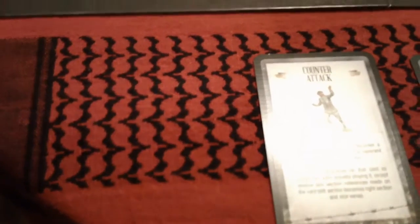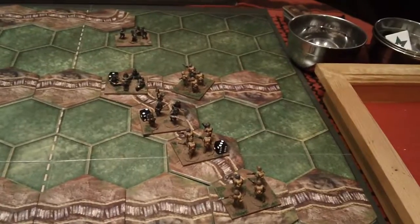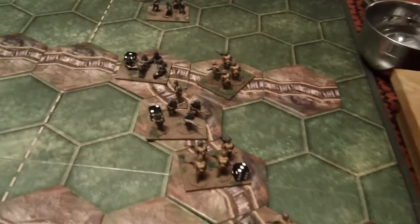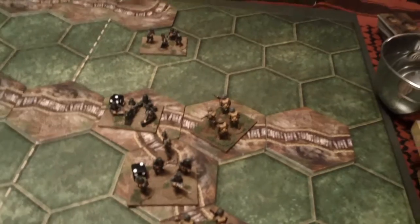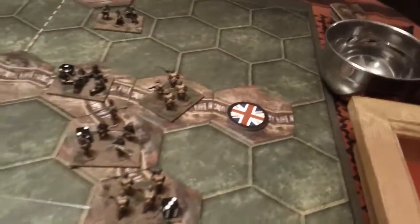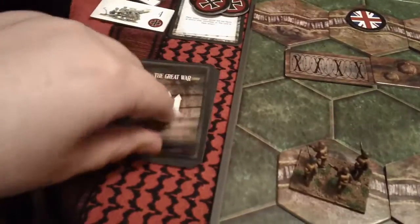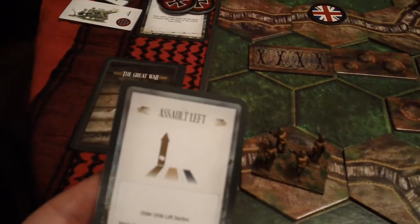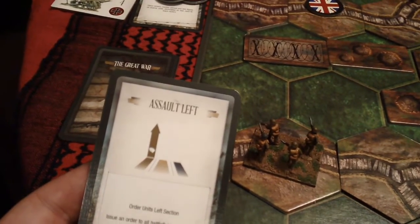New command card is attack center, and I will elect to take two HQ tokens. Also, since I started the turn with the British unit in the second line, due to scenario rules that is another temporary victory point, so we're now at four against four. The Germans this turn will be doing an assault left — issue an order to all battlefield units in the left section.